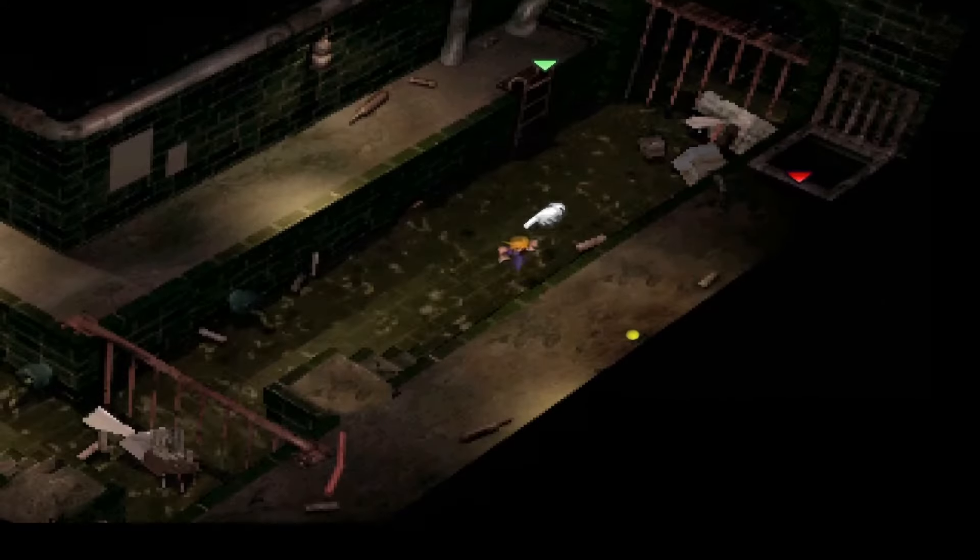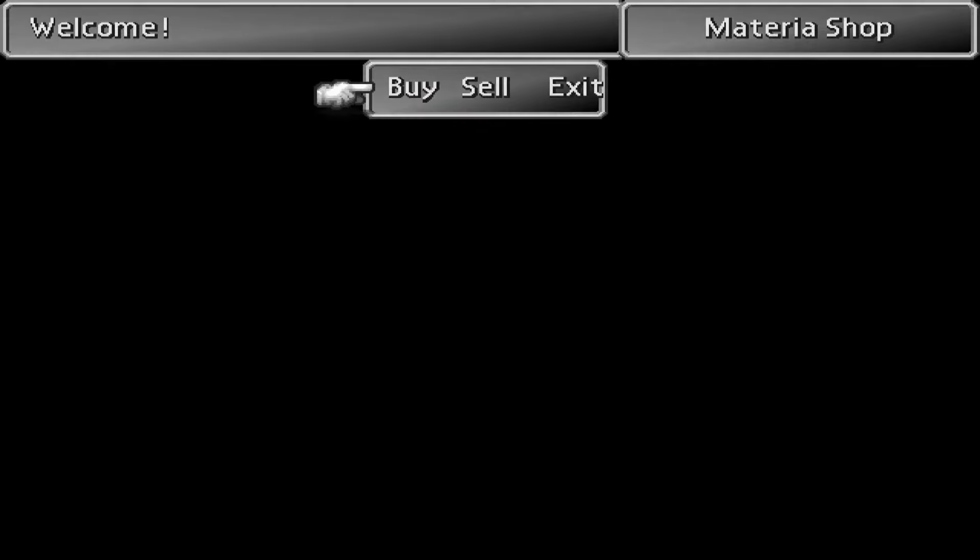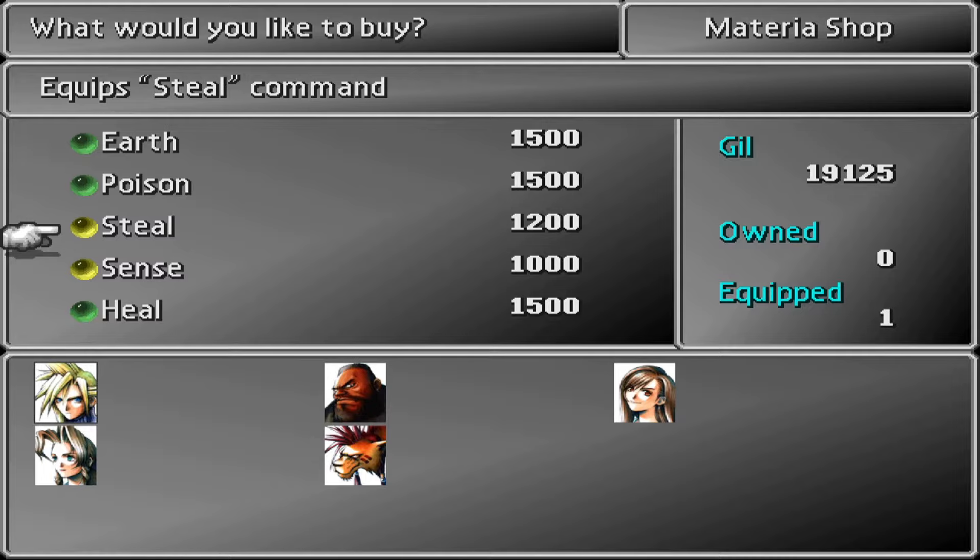To start things off, you find the steal materia in the sewers after Don Corneo's mansion. You will only find one of these, but if you want more of them, they can also be bought in the Kalm materia store.